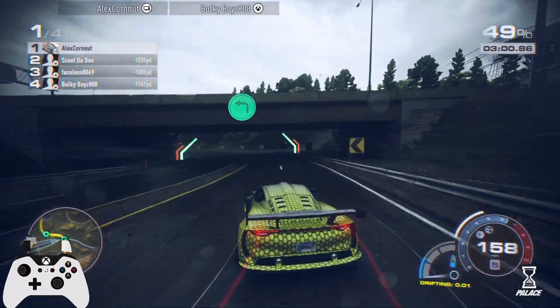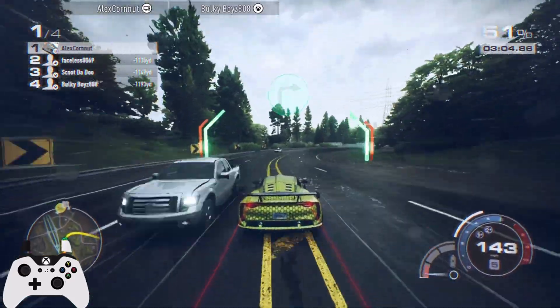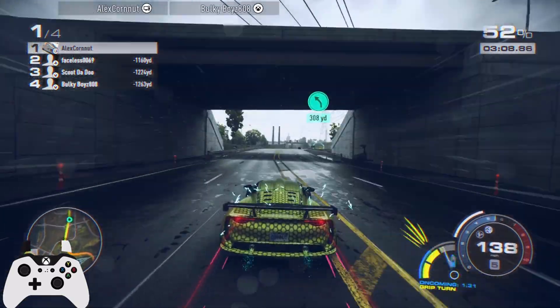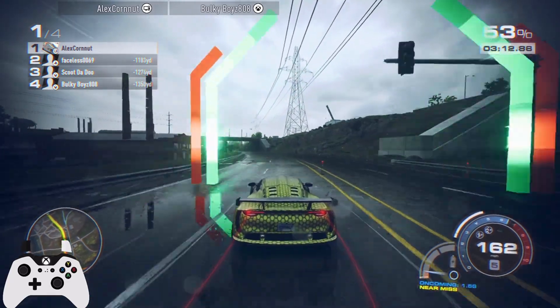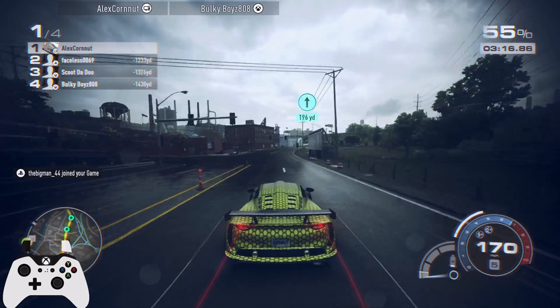Once you get to the mid-range where the RPMs were sitting going into that corner, that's the spot — that's when this car really kicks and where you're going to find the power. You want to get there as soon as you can. Fifth gear is a little long, so it's a little tough.